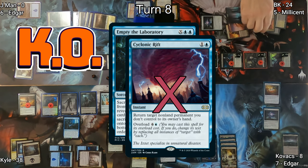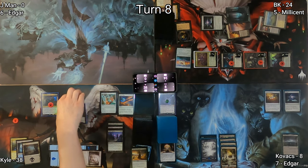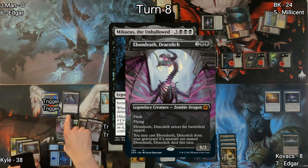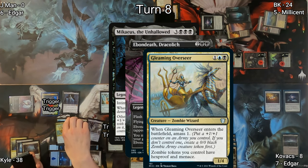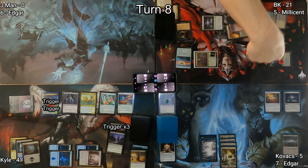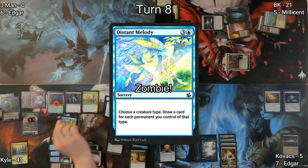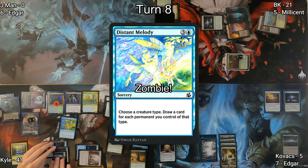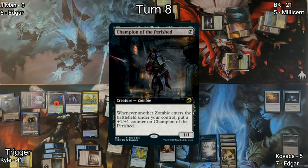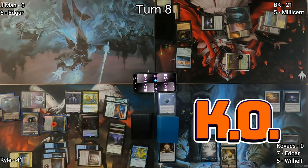In response to Boros Charm, Kovacs cracks his Commander's Sphere to draw a card. Boros Charm resolves, knocking J-Man out — which makes his Cyclonic Rift disappear. Empty the Laboratory resolves: Kyle sacrifices three zombies, generating an insane amount of triggers, then finds three zombies off the top of his library and puts them onto the battlefield — Mikaeus the Unhallowed, Ebon Death Dracolich, and Gleaming Overseer, which comes with a zombie army token. Bastion of Remembrance drains opponents three times, Grave Pact makes opponents sacrifice three creatures, Wilhelt makes two 2/2 decayed zombie tokens, and the army token lands. Kyle then casts Distant Melody naming Zombie and draws seven cards. He follows up with Champion of the Perished, scrys with Path of Ancestry, bottoms it, then attacks with Wilhelt — knocking Kovacs out of the game.